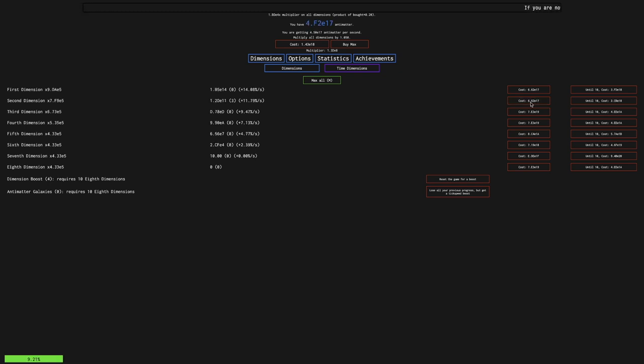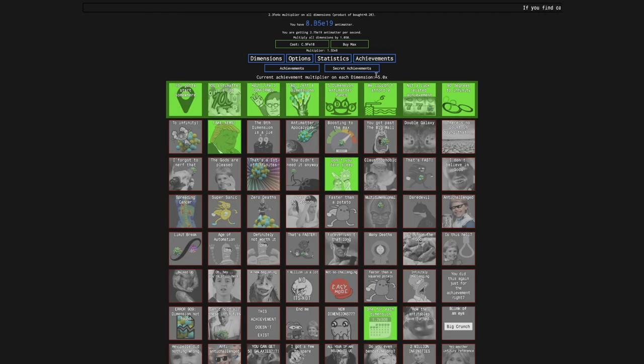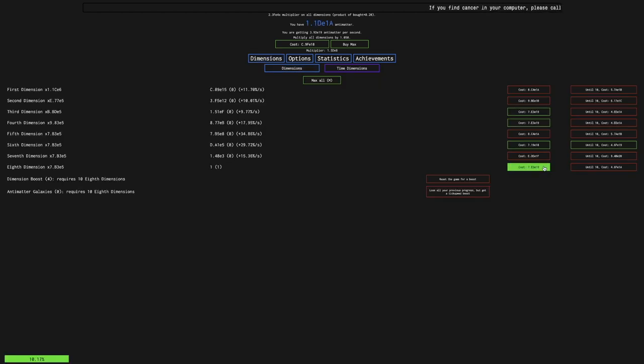We're up to E17 and we need 7.E3 E19, so just a little bit more. Look at this — we're up to E18, just a little bit more and I will get it. This is 4.6F E19. I want to get the 7.E3 E19, because that is going to be the big one. So there we go — there is the achievement, and we get a 5x multiplier on all dimensions. That speeds us up a ton, it's going to help so much.